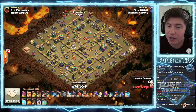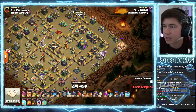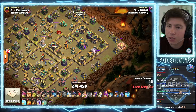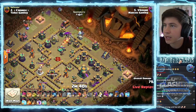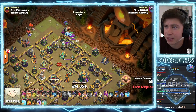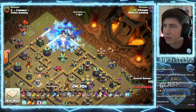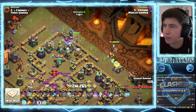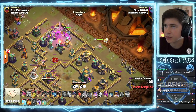Six lightnings and an earthquake. Balloons to take out the archer tower, more balloons to get the tesla. Archer at 3 o'clock. Being on the top side, bowler bounce funnel at 12. Ice golem - lots of skelly traps. Ice golem hits a spring trap right away. That's why I generally don't like seeing ice golems go first into those corner compartments - half the time they hit a spring trap right away. Three giants would probably be better value.